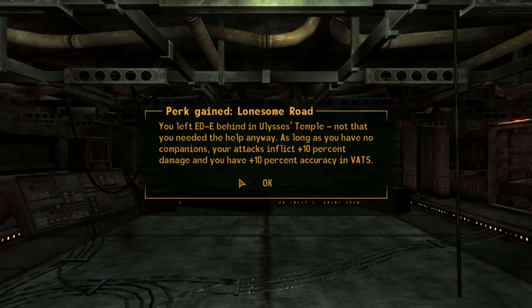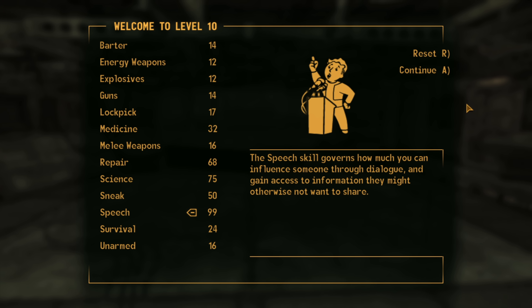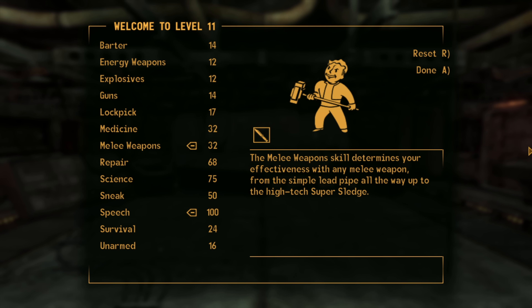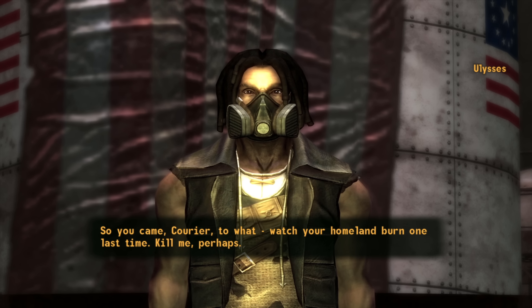The door to Ulysses' Temple is in front of us — we've made it through Lonesome Road without attacking, quite the feat. Our reward is a special perk improving damage by 10% and increasing VATS hit chance by 10%. We level up to level 10, put all points into Speech reaching 99 Speech, and take the perk Here and Now to immediately boost to level 11, getting another set of skill points. We hit level 11, reach 100 Speech, and put some points into Melee Weapons.